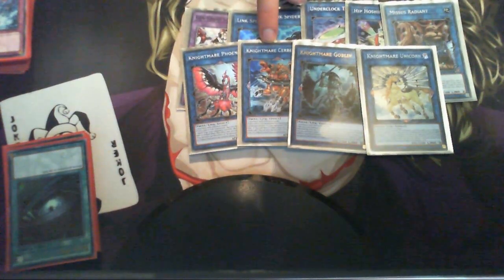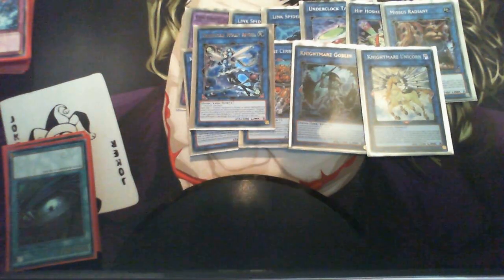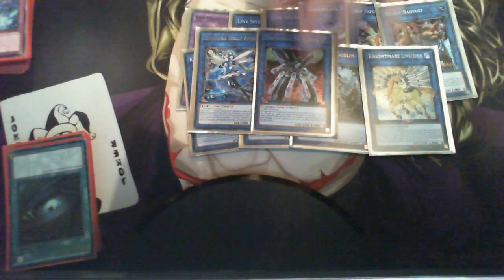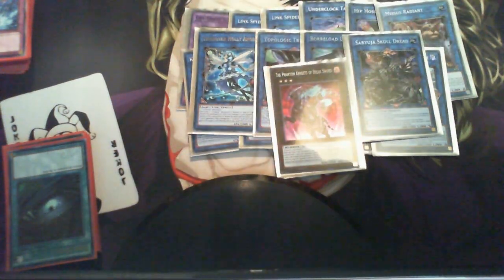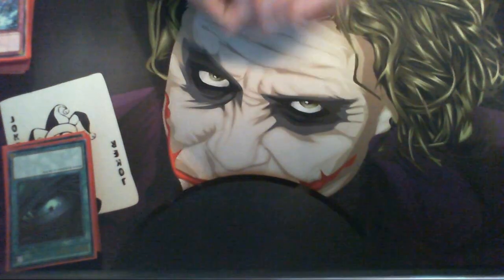Phoenix destroys the back row. Cerberus destroys one of their special summons. Goblin gives you an additional summon, which is great because if you've got Chain Summoning, Goblin, and Brilliant Fusion you get a lot of summons. Unicorn returns something you don't want to deal with. Then 1 Holy Angel because easy summon again. One Topologic Trispe — if you're going up against Paleozoics and all that it's really fun. One Borrelsword Dragon — nice powerhouse. One Saryuja, and the Phantom Knights of Break Sword. With Scapegoat you just go into the Linkspiders, and the moment you go into the Nightmare cards it's just absolutely insane.